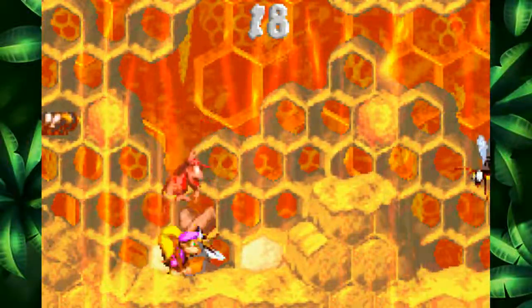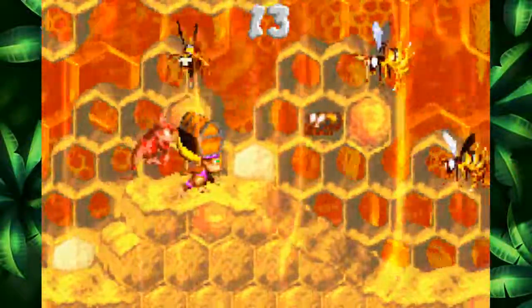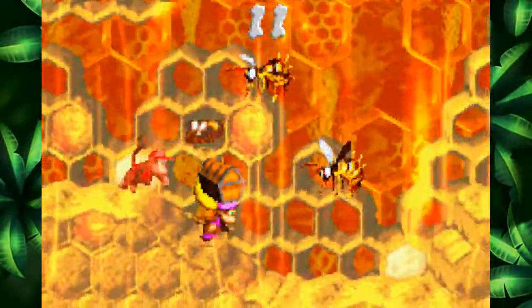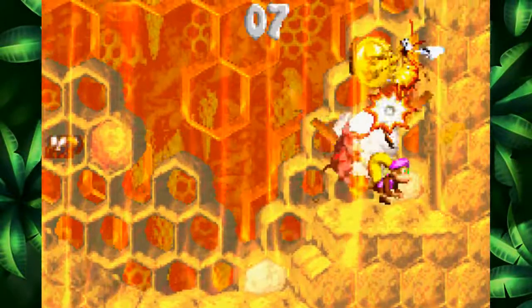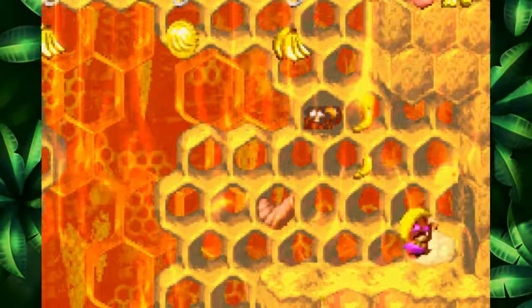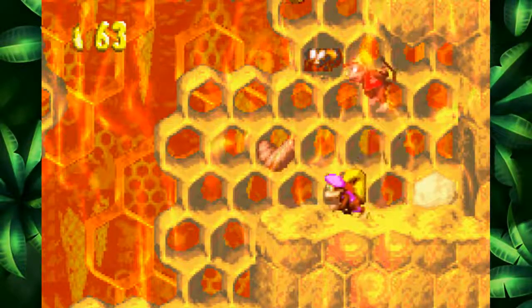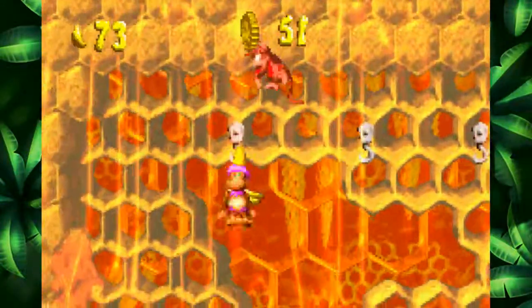Dixie can throw it very far if you need to throw it. Yeah, look at this — we have a lot of time left and we just did it. Look at that. Got the Krem coin. That treasure chest is very, very durable. There we go. Grab that.